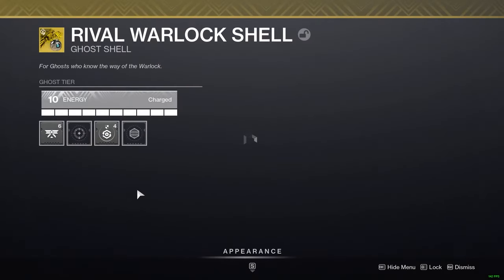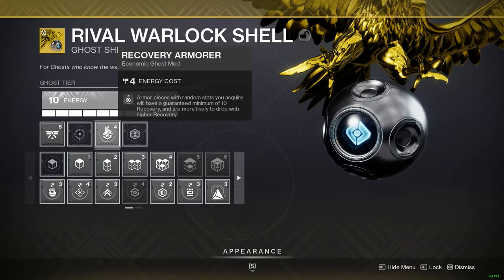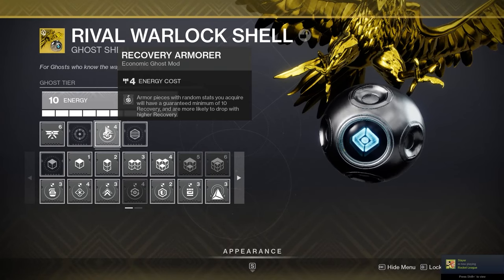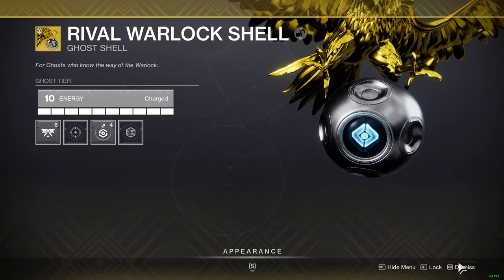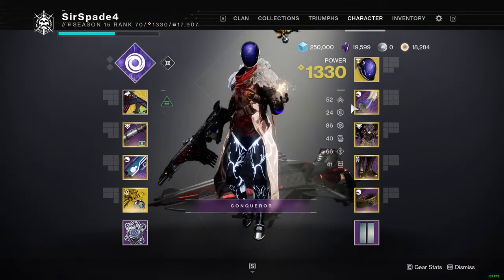The first tip is to check your ghost shell to see if you have any of the armorer mods. You're going to want to look for the armor mod of the stat that you want to farm on these exotics, because it'll give you at least 10 of that stat but have a higher chance to drop with the stat that you want.